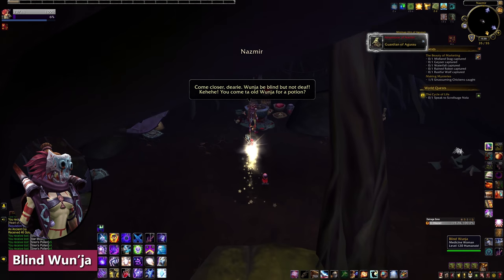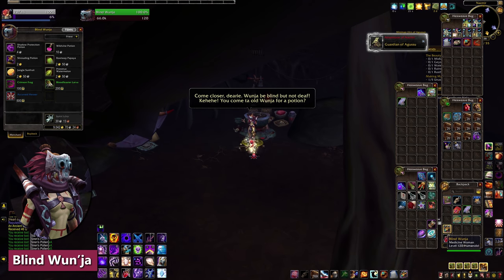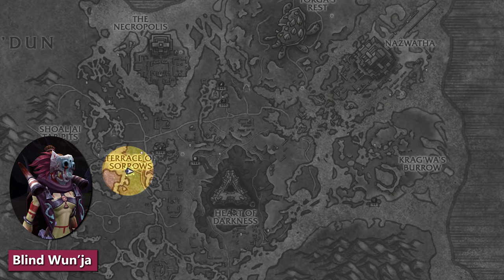Another Nazmir vendor is Blind Wunja, who sells some of the same items as Shoke. Nothing she sells is exclusive to her, so you can skip this one if you want. Alliance and Horde players can both shop with her in her cave, found here.